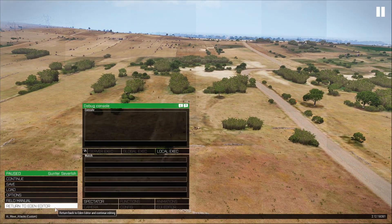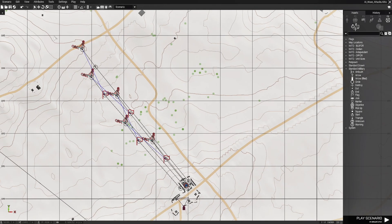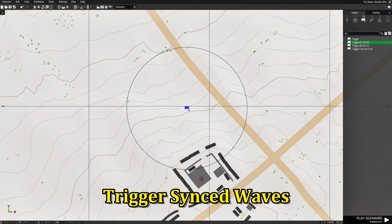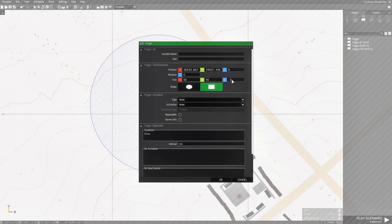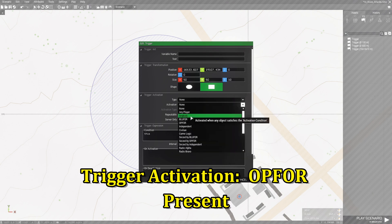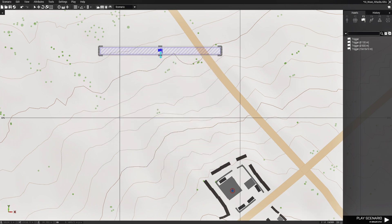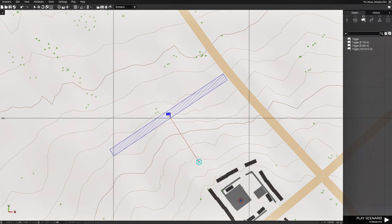Let's go back to the editor. Now I'm going to show you guys a second way to do this. We're going to start new. We're going to go to triggers and go to 100. I'm going to place it right about here. We're going to make the trigger rectangle, make the size 10, and set the activation to 0.4 present. Then we're going to go to the area widget and resize it.